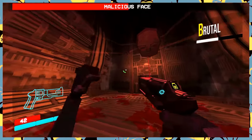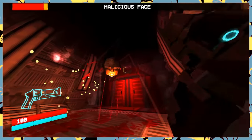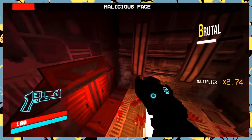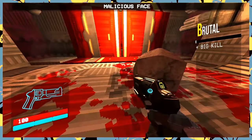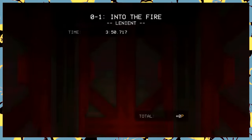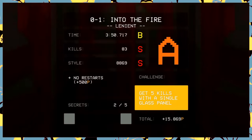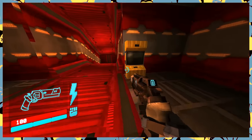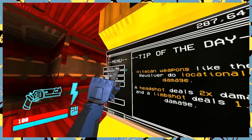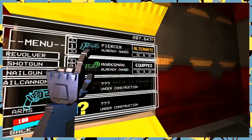The first boss is Malicious Face. He has two attacks — three orb shots and a big yellow laser. You can parry both of them, but you're going to be rusty, maybe even die. Luckily, the game is very generous with respawns — it just docks your grade at the end. Yes, you're given a grade at the end. I also missed most of the secrets but did complete the level's challenge. Getting all those sweet points is in service of getting upgrades. The first one you can get is the coin — an alternate pistol mode that lets you flick a coin and shoot it in midair for a guaranteed headshot.